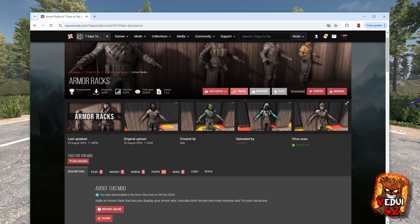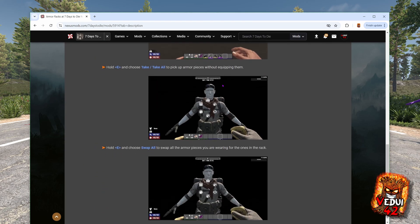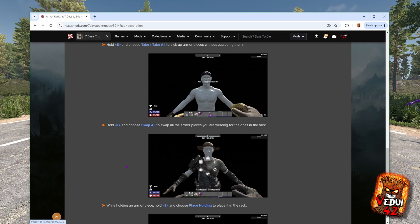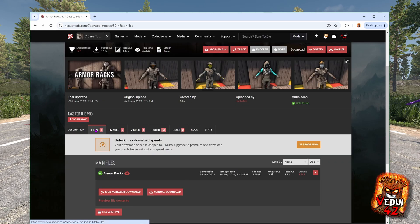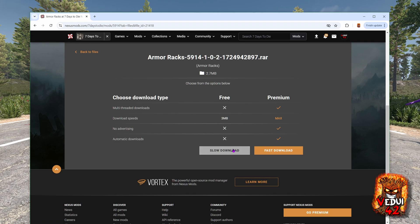So how do we install this? First of all, go to the link in the description, which is on Nexus Mods. You might have to make an account if you haven't already — it's free. There's also some nice instructions if you want to read through, with screenshots and information about how to actually use it. Not that there are that many commands. Go to Files, go to Manual Download.